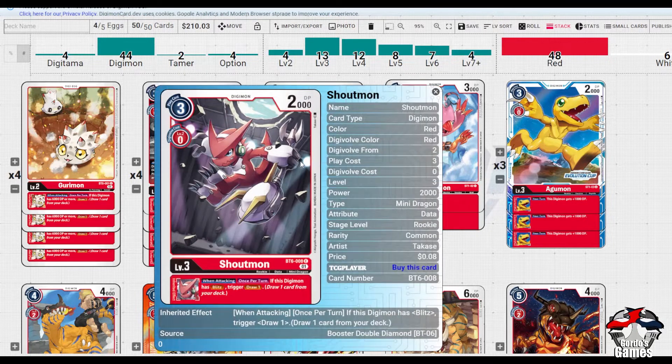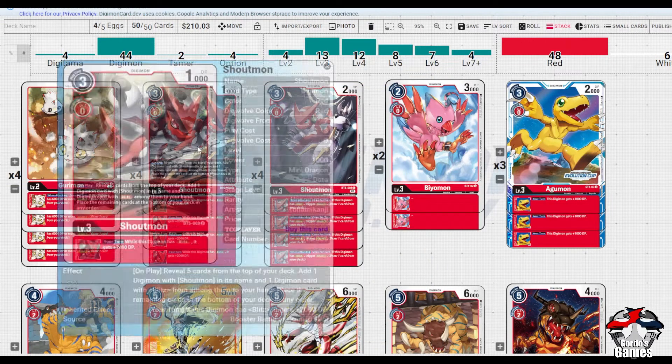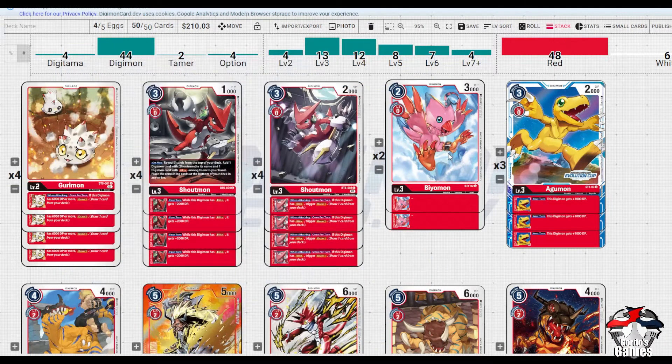Moving on, we run the Shoutmon which, if it has Blitz and triggers, draws one card. It allows us to cycle cards a little quicker and is a good consistency card. Being a Shoutmon, it's always handy for filtering things into your hand through additional searches.